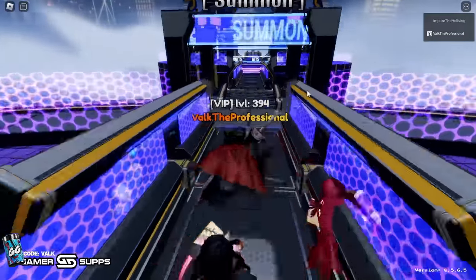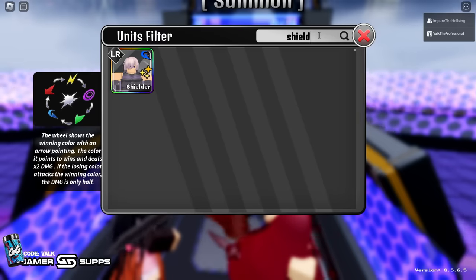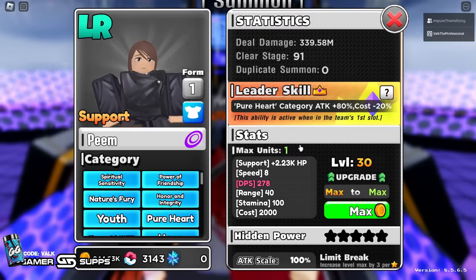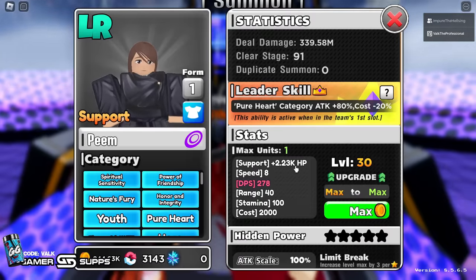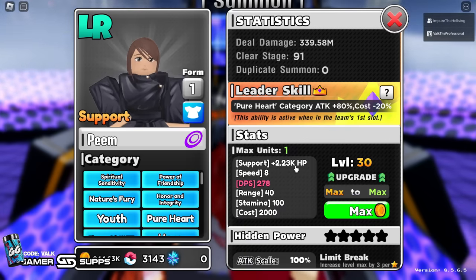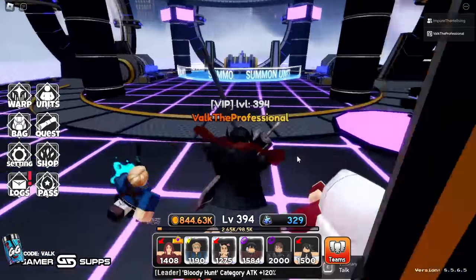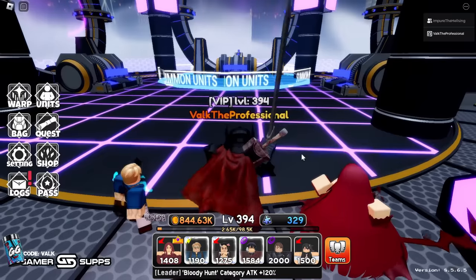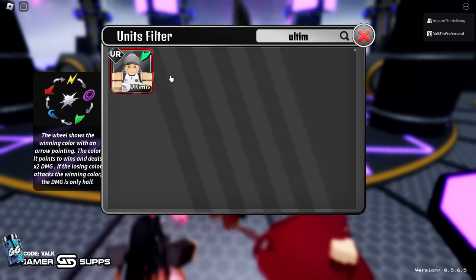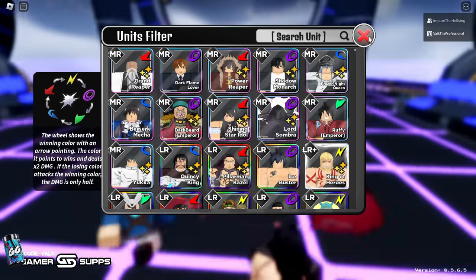The last unit you'll probably want is Peem, also known as Shielder. I recommend Peem over Mash if you have the choice. Peem heals you up, which is necessary in some stages because bosses will start shooting your base. When maxed out, she also cleanses debuffs - a very solid character. You absolutely need either Shielder, Peem, or Ultima. Ultima is usable but I don't recommend her as a first choice.